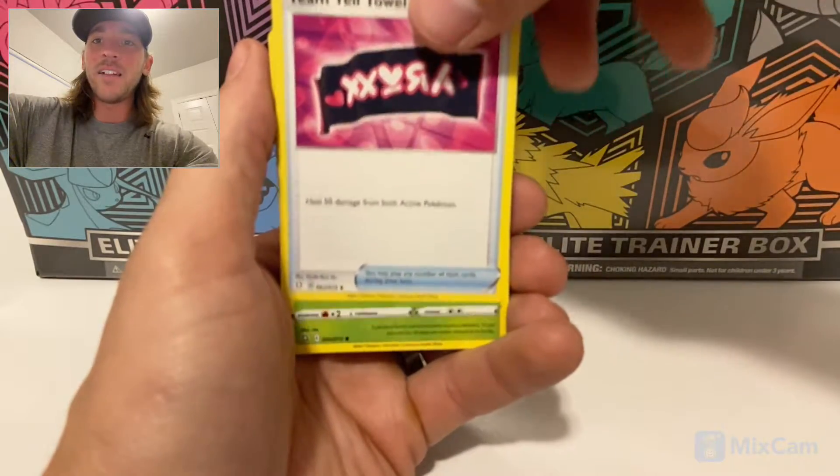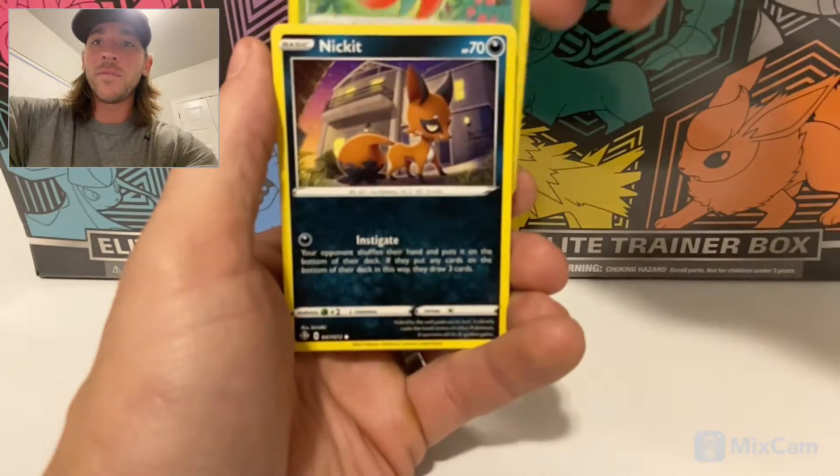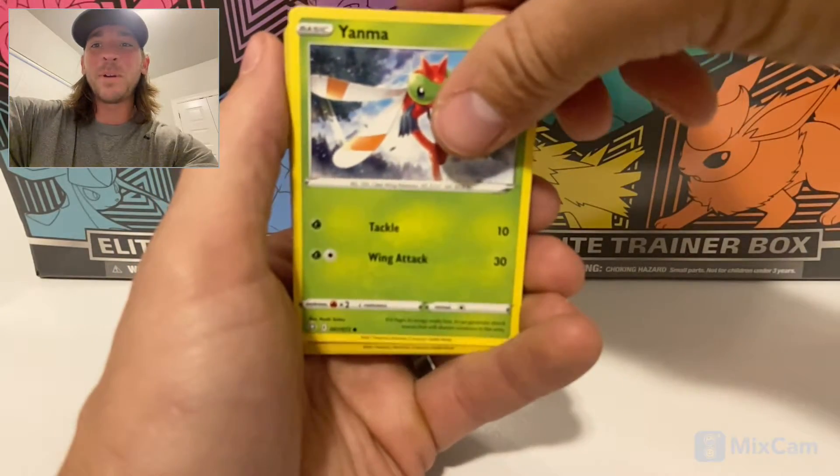So we got the Team Yeltow, we got Cacnea, Goss Fleur, we got the Fox, Trap Inch. Ooh yeah, but we're coming up in the shiny spot.